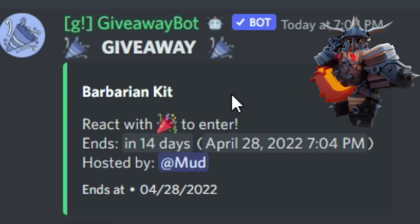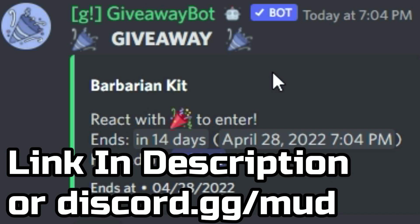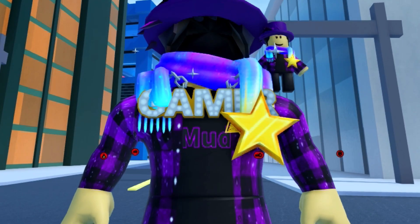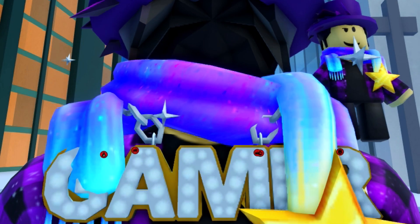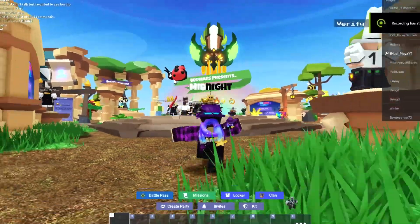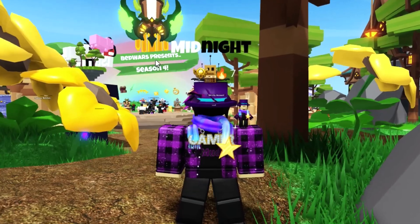If you guys want to win a free Barbarian kit — this kit is very overpowered, it gives you the Rage Blade — the giveaway is on my Discord server, which is linked in the video description. If you guys need tips on grinding XP fast, I made an entire video on the best ways to grind XP. Recently I uploaded my new UGC Gamer Chain on Roblox — it looks amazing, I have four different items on the catalog, go ahead and check them out, linked in the video description. If you guys enjoyed today's video, drop a like and subscribe. Use star code modem when buying Roblox, and I'll see you guys next time. Peace.